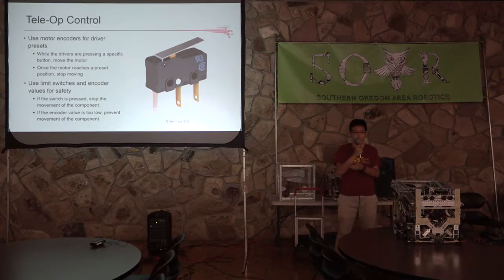Another example from our robot last year involved the bucket, which is trapped within the robot. If you tried to move the bucket while still inside the robot, it could damage hardware. So we used encoder values to track how extended the slide is, and once it reaches a certain point, the bucket can swing out safely without hitting the internal components of the robot.